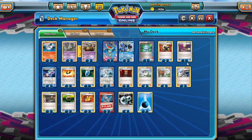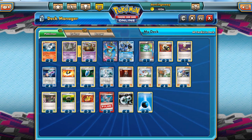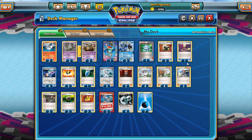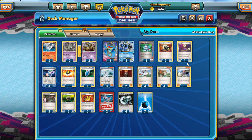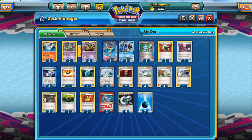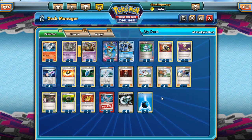Enhanced Hammer is amazing against Donphan, really quite good against Yveltal, but quite poor against Virizion-Genesect if they don't bother putting down any Plasma Energy. There are plenty of decks that don't play Special Energy, so three is a compromise — I don't think we always need three. With two Lysandre and one VS Seeker, we effectively have three Lysandre uses per game.